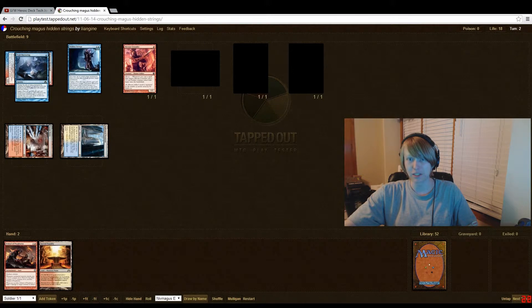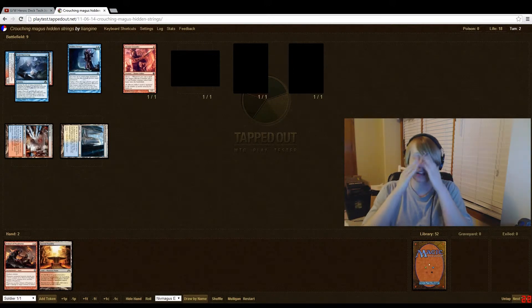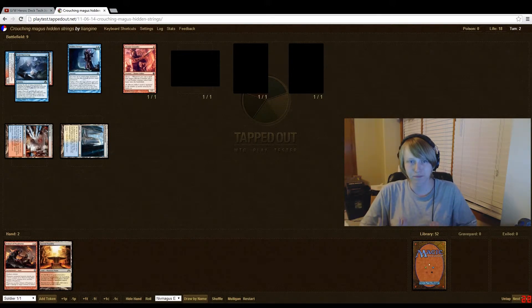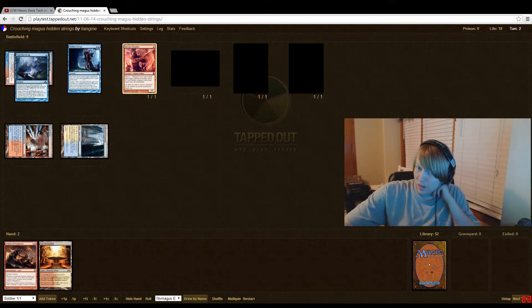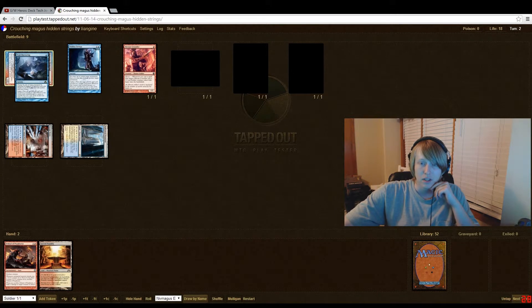The thing about this deck is that once you lose your creatures it's kind of done. I'll be honest — you should be mainboarding Boros Charm for this deck, I don't know why people don't. Anyway, you have the Akroans and the Niv Magus set up. Let's go ahead and move on to turn three.